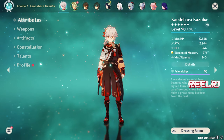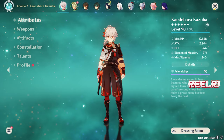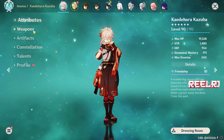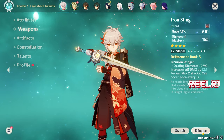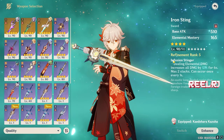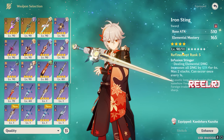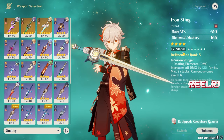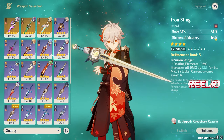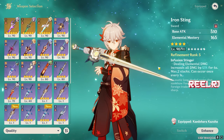Now let's talk about weapons. The best weapon is the Iron Sting. Why? It's easily available in the game — it's a craftable sword, available since the game's launch. Iron Sting gives you 510 attack and 165 elemental mastery. I already told you Kazuha is solely based on elemental mastery — the higher the elemental mastery, the better he performs on the field.